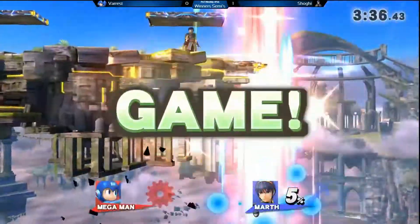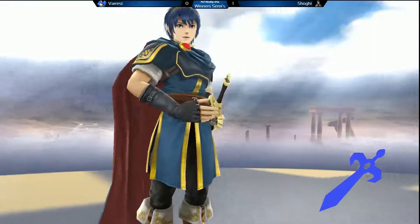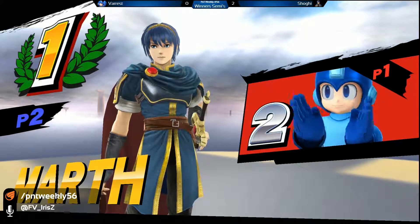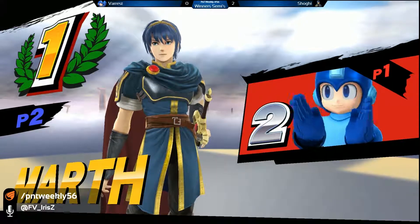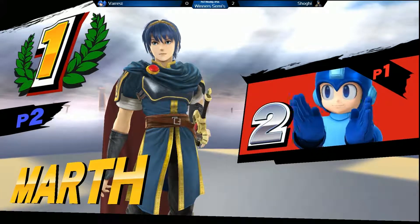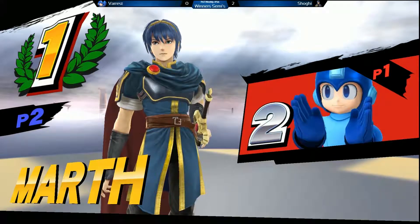Alright, shield grab. Forward up smash does not connect — good air dodge. Definitely an up top. Luigi's dash attack everyone... I know, it's Mega Man. Shogi's able to exhaust that jump from Varus and he loses that stock in a similar fashion to game one — a lot closer though, and a lot more understanding of both matchups being shown here.